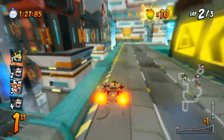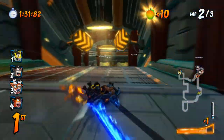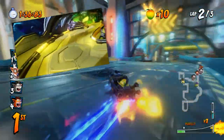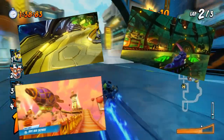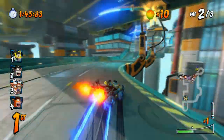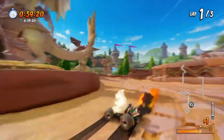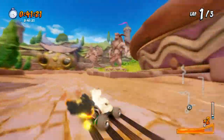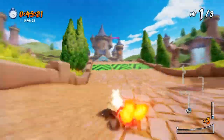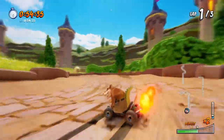Racing line is key for a turn character. The extra turning stats you get from playing them are a huge advantage on more curvy tracks such as Oxide Station, Deep Sea Driving, Hot Air Skyway, Cortex Castle, and so on. Another thing to keep in mind is that a lower speed stat means more control over your character. This means it is much easier to drift and maintain the inner part of a curve without losing speed, compared to a speed character who is much slippier and more prone to losing the inner line.